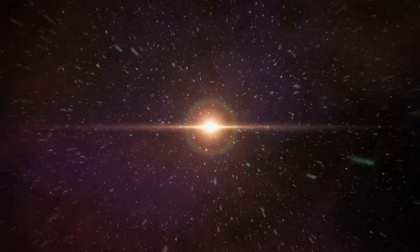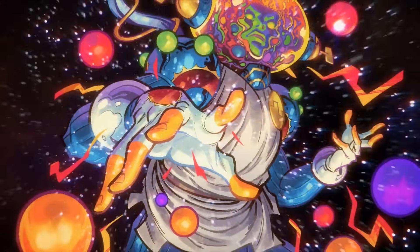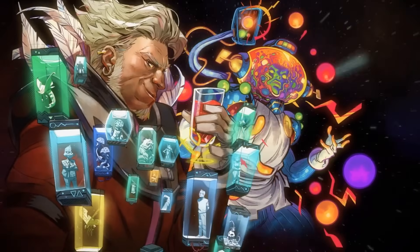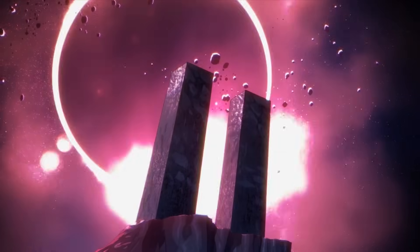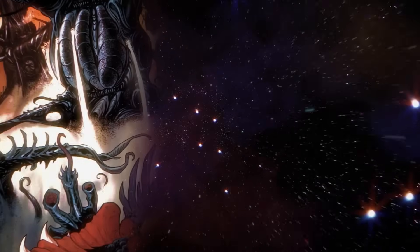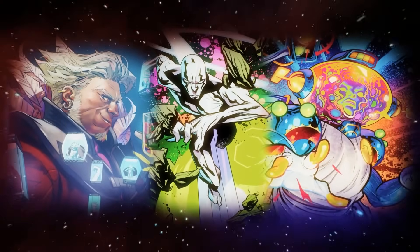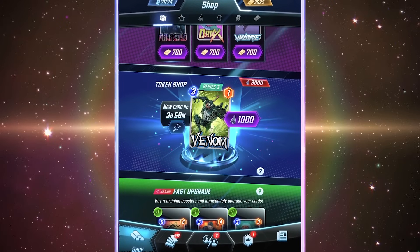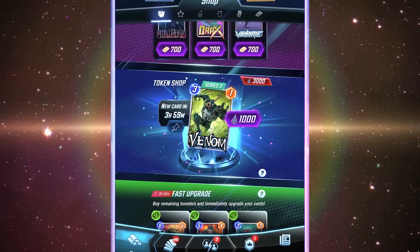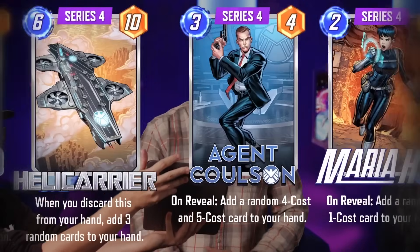With that out of the way, let's break down the Snap history of the most iconic herald of Galactus in all card games. Context is key, as no card exists alone in a vacuum, so it's important to understand where Snap was at the time of Silver Surfer's release. The Power Cosmic season began at the start of December 2022, and right before the launch of the season, Snap got its first post-launch balance patch, as well as the addition of the token shop and a bunch of powerful cards added to the newly created Series 4 and Series 5 rarities.